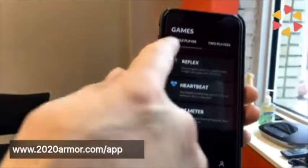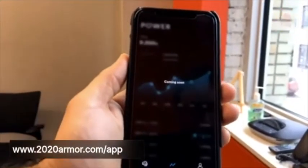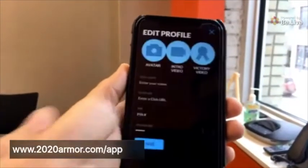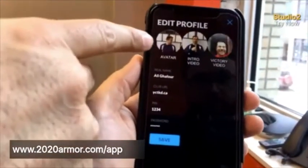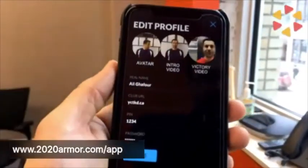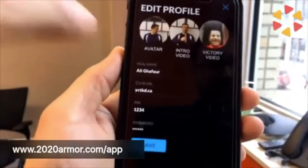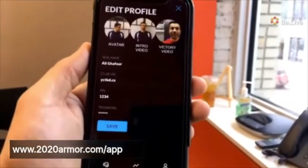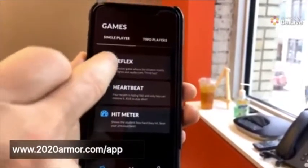So you can see here in the app: you have the games — the three one-player games and then the two-player game. Stats will be coming out later. And then Profile. I've already added some of my avatars and videos here. This is my picture avatar, my intro video, and my victory video. My real name, my club URL — that's going to be important when we talk about the doubling referrals part. PIN, and then password.